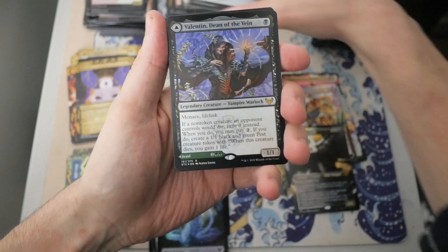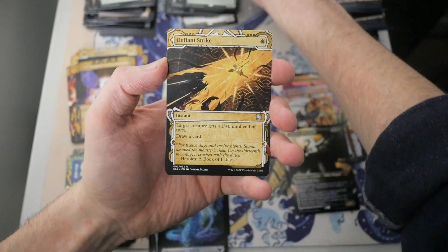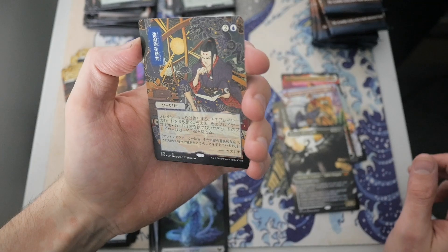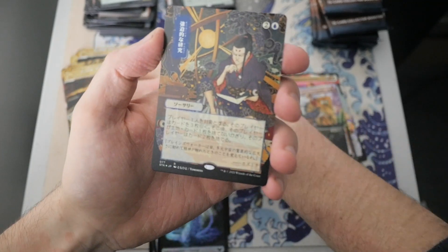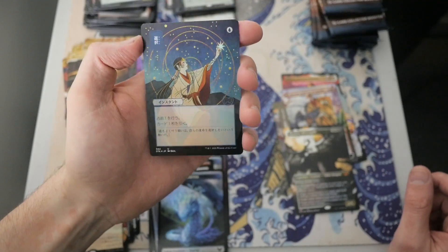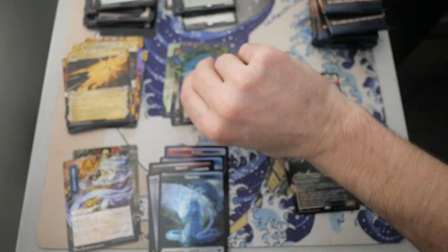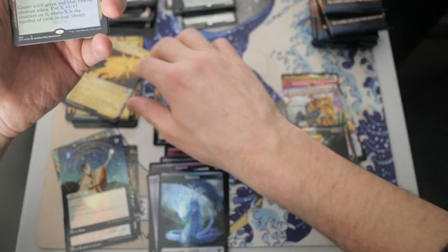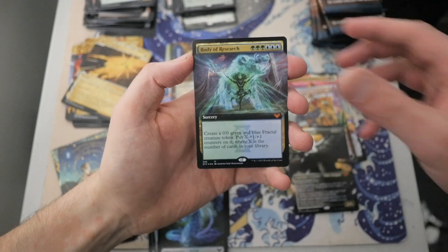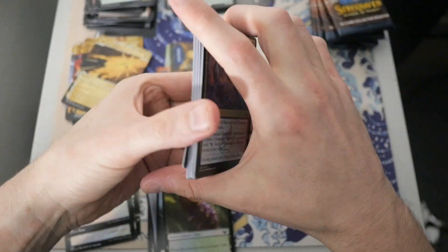We have Valentin, Dean of the Vein starting things off. Then we have a Sly Instigator, a Dragon's Guard Elite, and a Defiant Strike. Then we got a Rare — it's escaping me right now. Beautiful card — this might be Opt. Body of Research! I wasn't even looking at that — Foil Mythic Extended Art! That's incredible! So we really are getting a lot of Mythics. Can we get ten Mythics? That would be insane if we can pull ten Mythics from here.